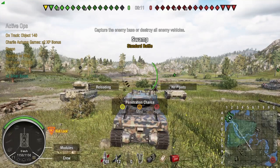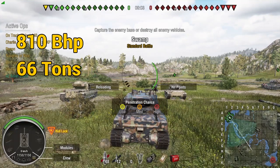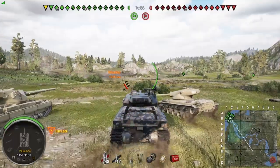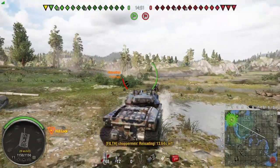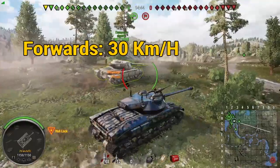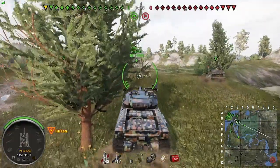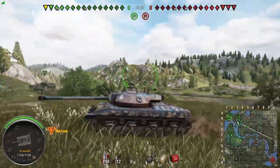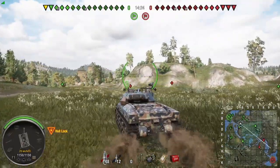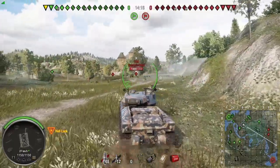The Demolisher has 1,150 hit points — same as the T28 Prototype. It has 810 horsepower, weighs 66 tons, and has a power-to-weight ratio of 12.2 bhp per tonne. That's slightly quicker than the T28 Prototype, which only has 780 horsepower and 11.8 bhp per tonne. This thing is faster: 30 km/h forward and 12 km/h reverse, compared to the Proto's 28 km/h forward and 10 km/h reverse. The terrain resistances are very slightly different — 1.2 on hard, 1.5 on medium, 3.1 on soft — which brings that power-to-weight ratio roughly into balance with the tech tree variant.